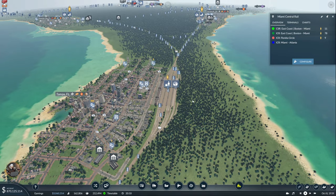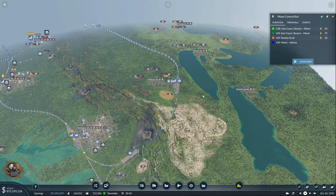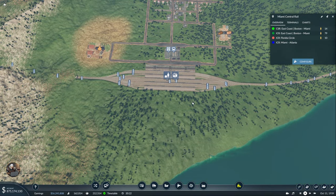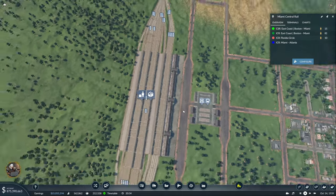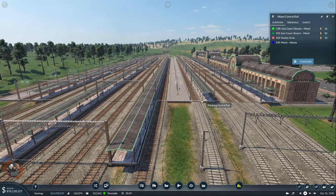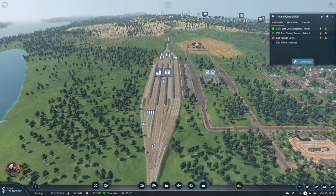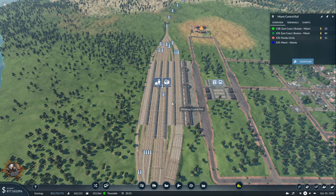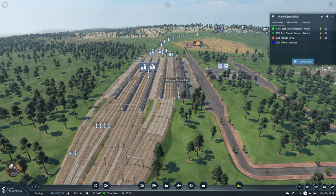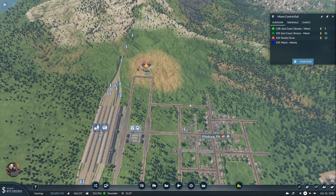The big thing for this episode - Pittsburgh is now connected! We have a station here. You already know the typical station design from the playlist. I actually improved on it a little bit more - I was thinking, why do I have both cargo terminals on the right, meaning they always have to cross if they come from the other side? It didn't make much sense, especially since the stations are kind of big already.